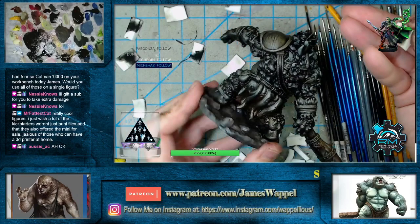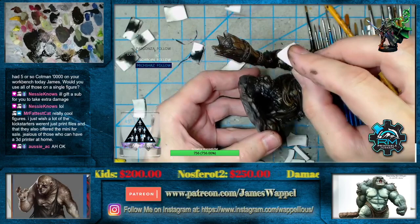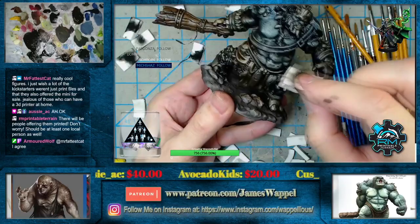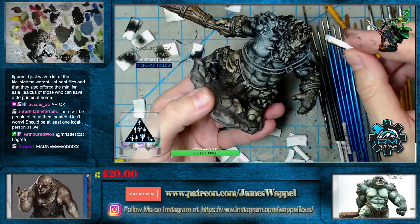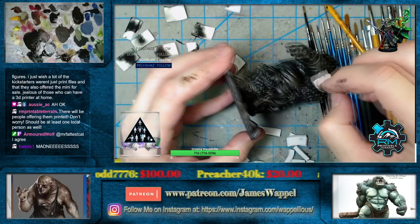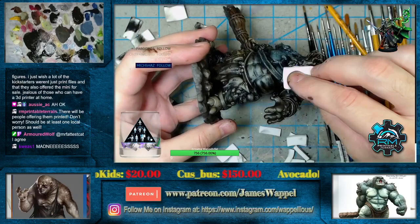Look at all the nifty colors we're already getting here. There are several companies that have both physical and digital options — Signum is one, RN Studio is another. There are also some where you could get a manufacturer's license — Artisan Guild does this too — where you pledge 30 or 50 bucks a month and then print the files and sell them on your Etsy, as long as you give credit to the original sculptors.